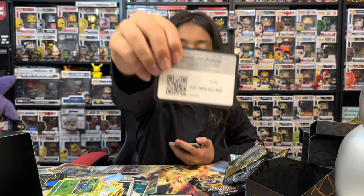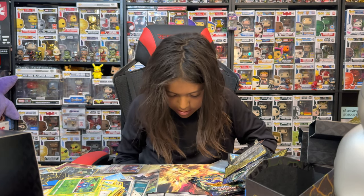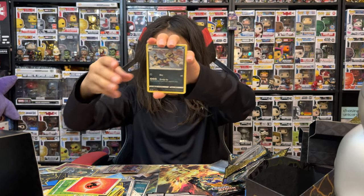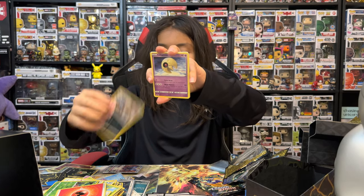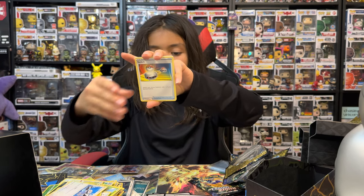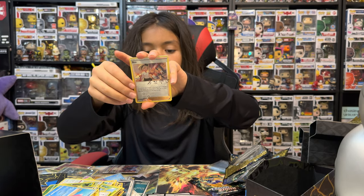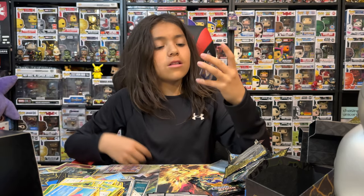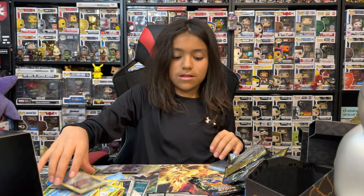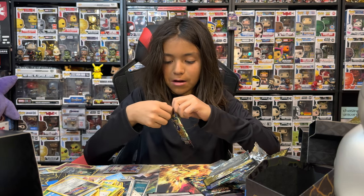Eighth Crown Zenith pack. Fire, a Croagunk, Lunatone, Solrock, Cherubi, Starly, Switch, Exeggcute, Luvdisc, a reverse holo Beheeyem, and a holographic Zacian. That's the only holo we've gotten out of here.